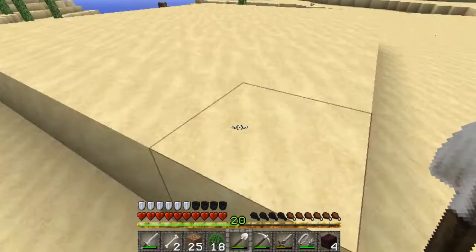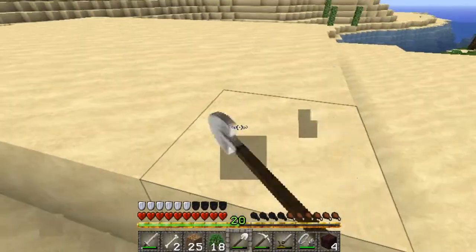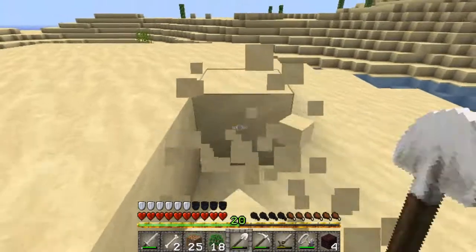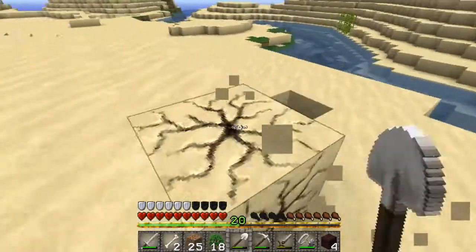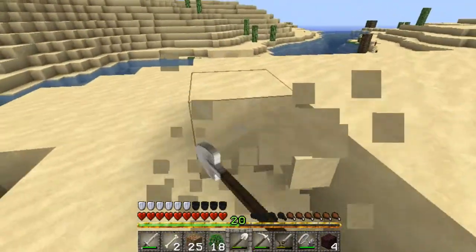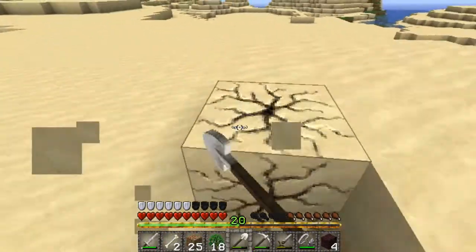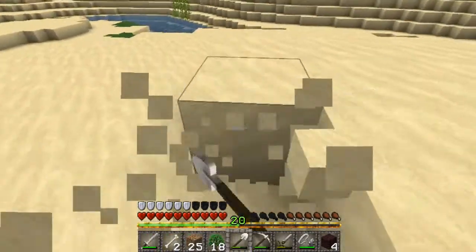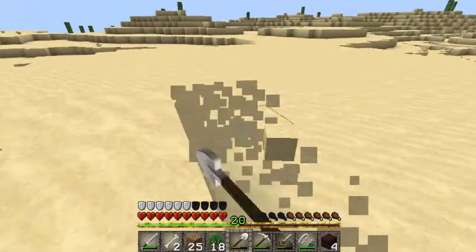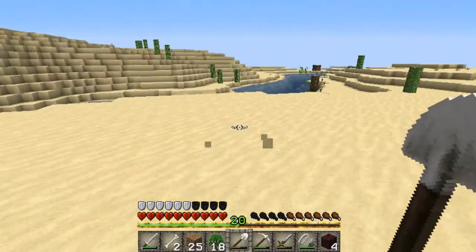Hey guys, welcome back to day 6 of the August Minecraft Hardcore Challenge. We're halfway through and I still haven't done much. I went to the nether in the last episode and got all of the essentials I'll need to make my potions. I also have enough gold to make two golden apples, but I do need another apple, so hopefully I can get one soon.